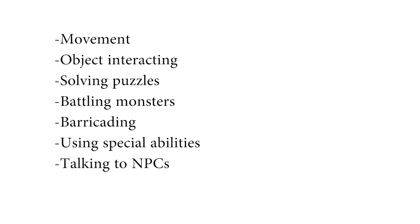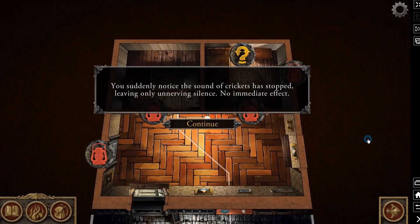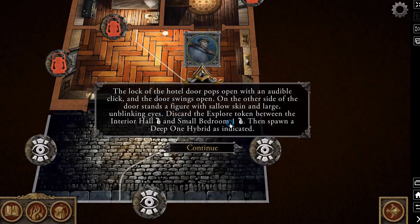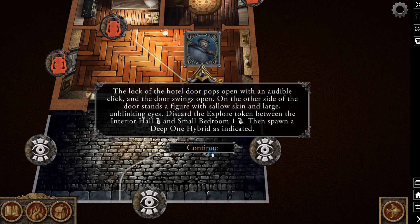Once all actions are done, it is time for the mythos phase. During the mythos phase, the game takes a thematic environmental action. This can range from dropping fireballs on all players in an outdoor area, to humming a subtle song menacingly at everyone, to forcing an investigator to attack their own allies — and I'm not joking about that last one, that actually happened to me. Then the game will often spawn monsters ranging from just a simple normal human dude to a monstrosity tentacle monster of death, then move them and attack accordingly.